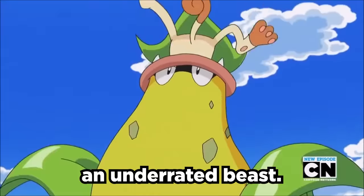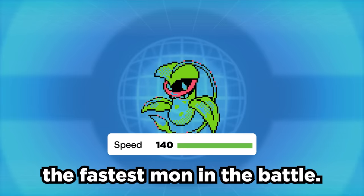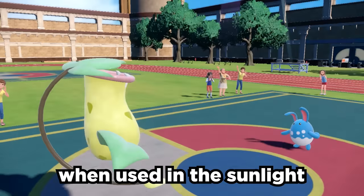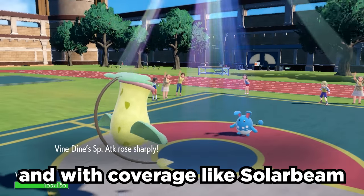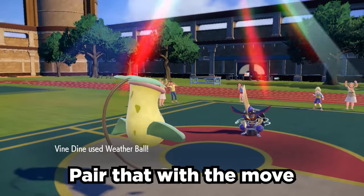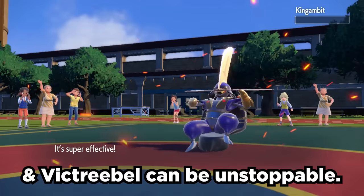Victory Bell is absolutely an underrated beast. Its ability Chlorophyll doubles its speed under sun, which often makes it the fastest mon in the battle. The move Growth, when used in sunlight, gives you a plus two Special Attack rather than the usual plus one. And with coverage like Solar Beam, it hits extremely hard. Paired with the move Weather Ball, which turns into a 100 base power Fire move in the sun, Victory Bell can be unstoppable.